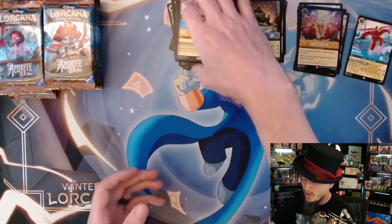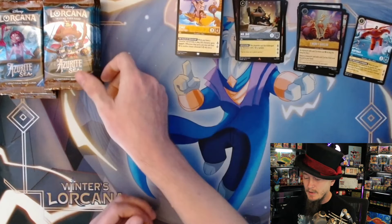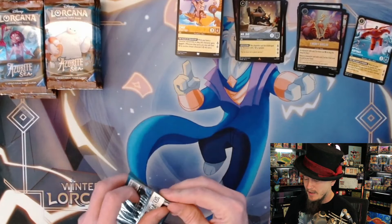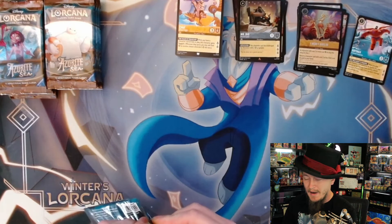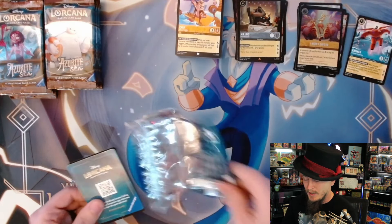And foil 'I Won't Give In' - Chip and Dale, super cool. That's a card that feels like it's going to be really busted at some point. Either it hasn't been figured out yet or we don't quite have the cards needed for it to be busted, but definitely keep an eye on Chip and Dale - I think it's going to be really good.